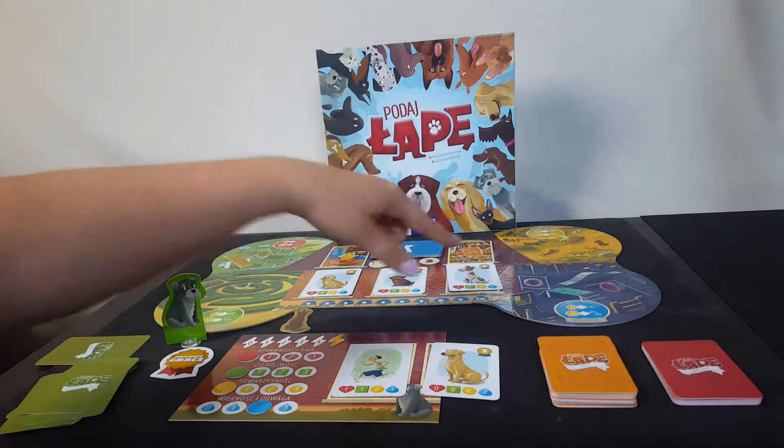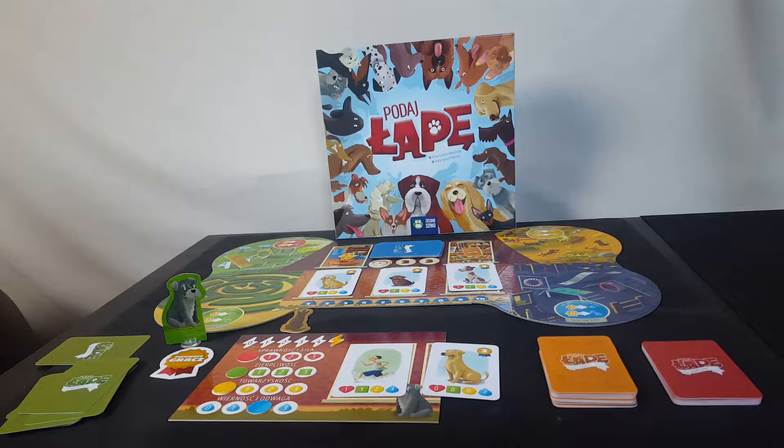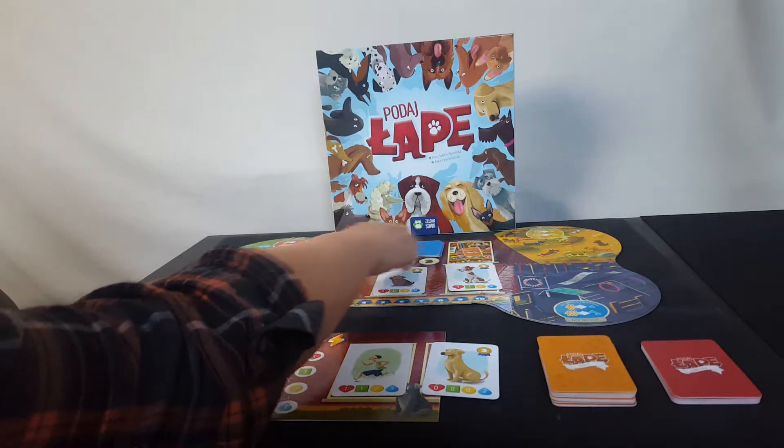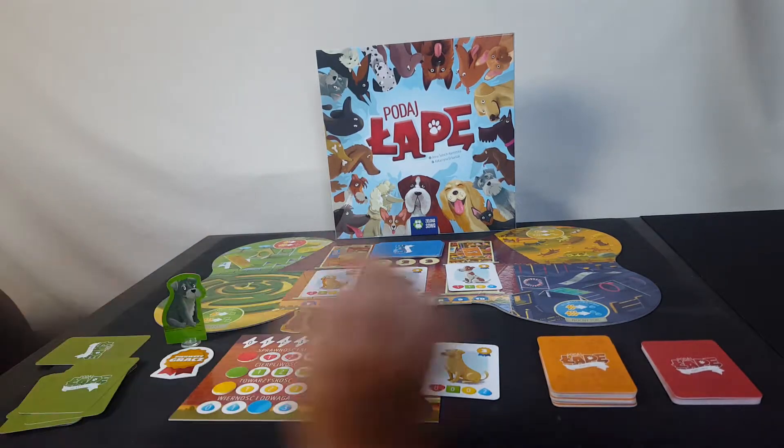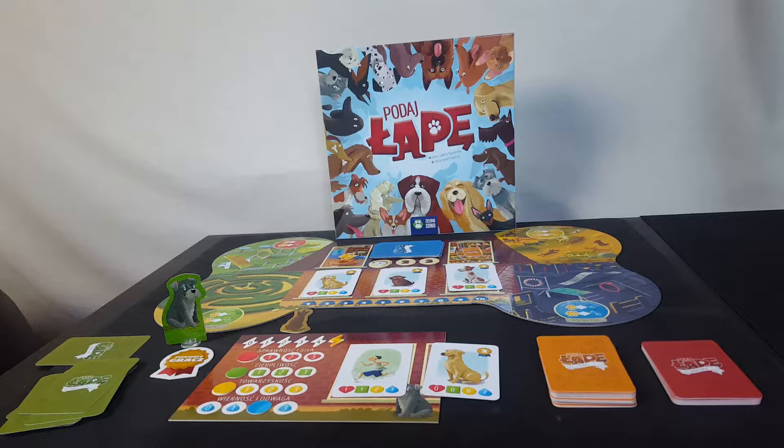On most spaces only one person can be there unless a help card says otherwise. Two spaces — rest and the pet shop — can have any number of players. Rest gives two energy points, and the pet shop gives a help card, which helps you during the game.